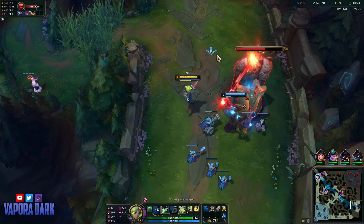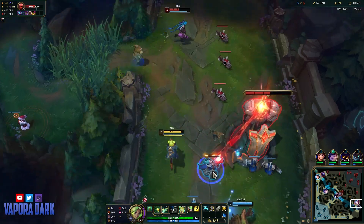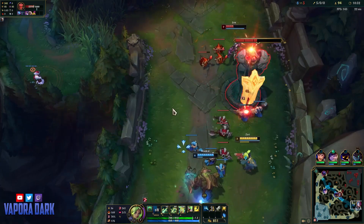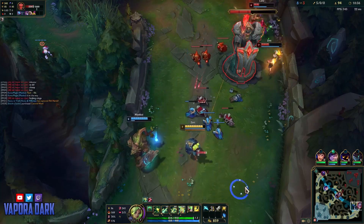If I try and auto-attack poke her, she just Qs me and walks away. There's no way that low range champions can actually touch you on Zeri. If they so much as try, you just Q them to the face and they just keep taking repeated poke until they learn their lesson.